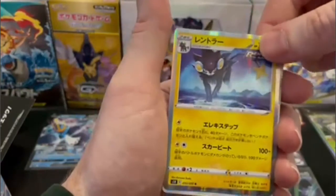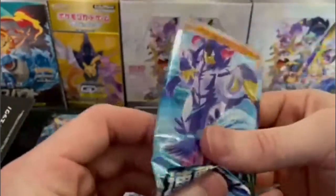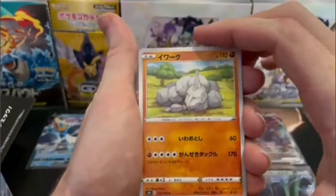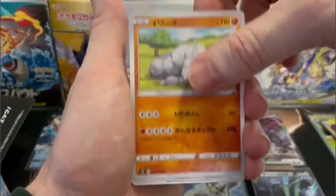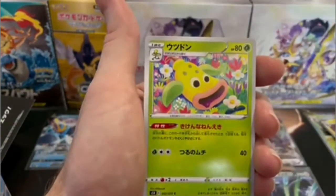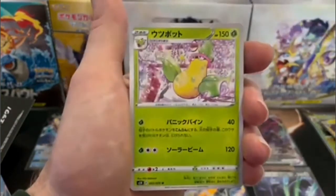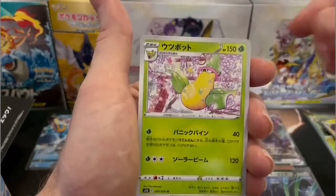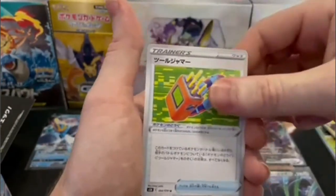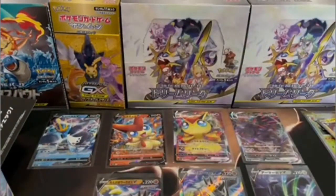He evolved into his Luxray form. Alrighty, here we are on that last pack — send us some last pack magic luck, everyone. A weeping bell into a victory bell. Well, there you have it — I'll catch you back on the recap.